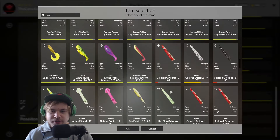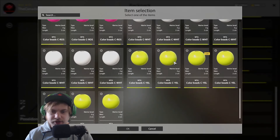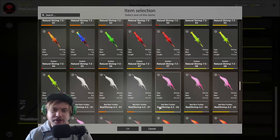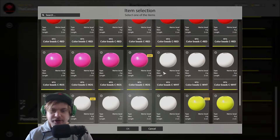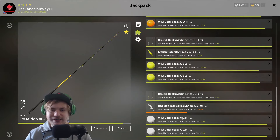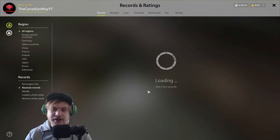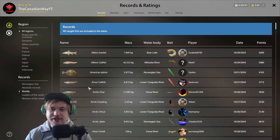My setup for the 34 meter hole: orange natural shrimp with 3/0 hooks — that's been hot. For the last hook, a white real shrimp, which is my favorite along with pink. Take this rig to the 34 meter hole and you'll have a great time. Bingo.